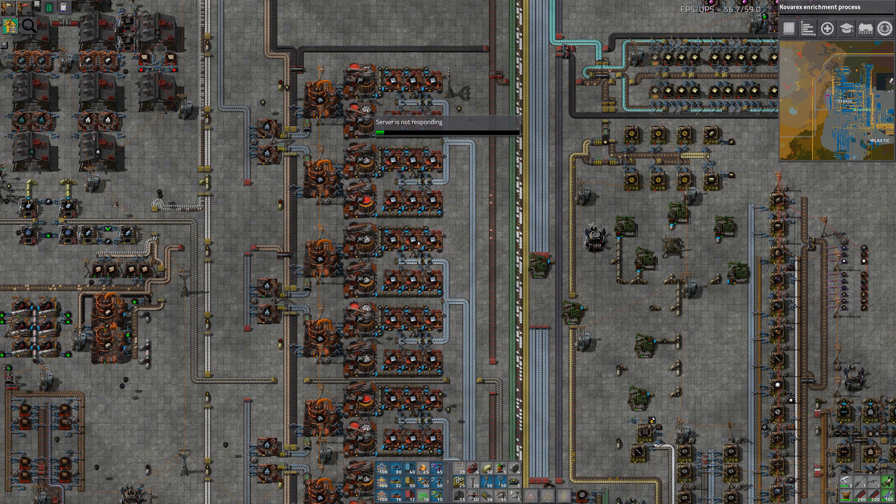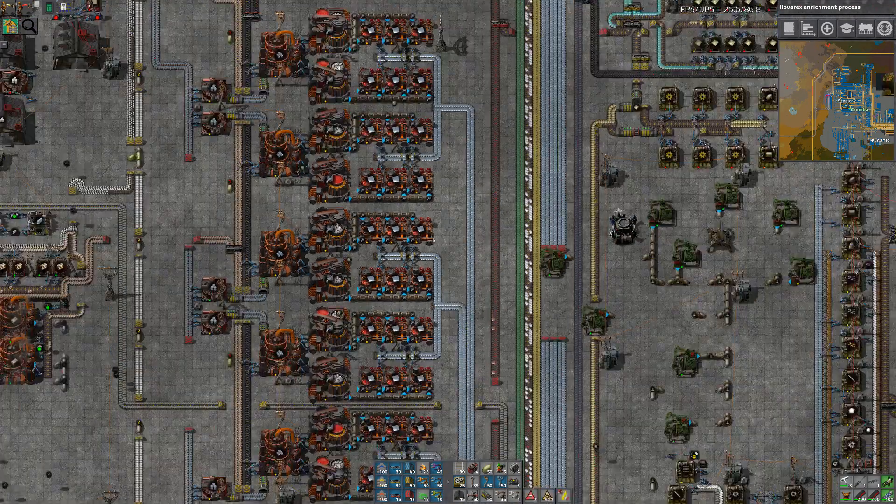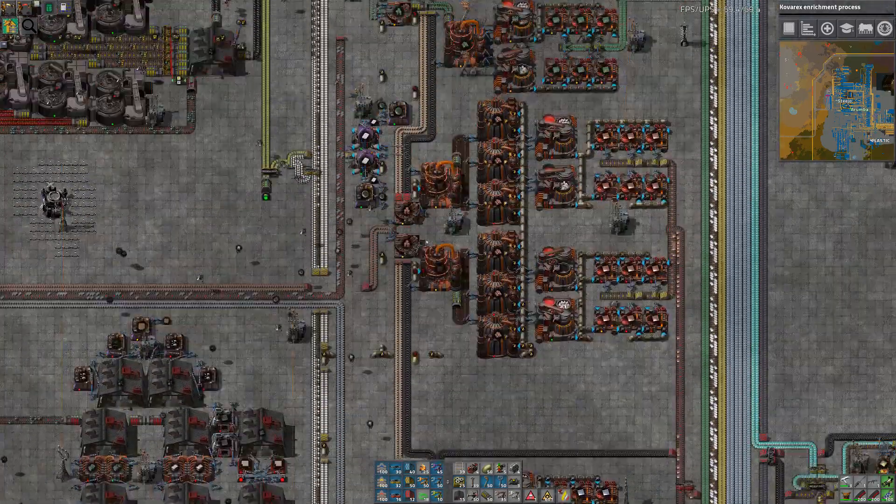It looks like we're getting copper now anyway. Why don't you make it so that the copper gets priority on the sulfuric acid over the sludge? That'd be a good way to do it.